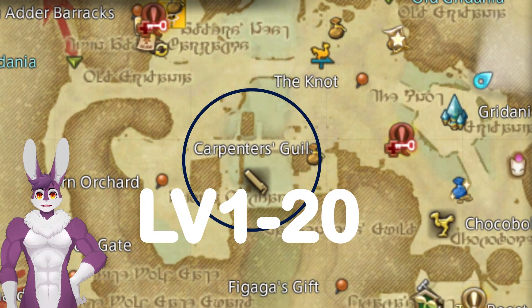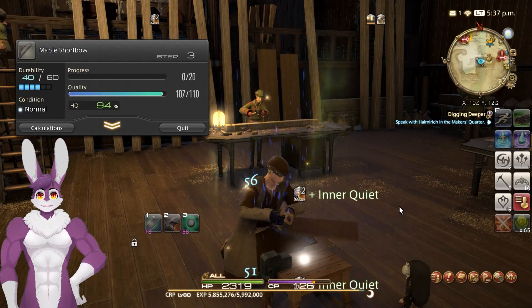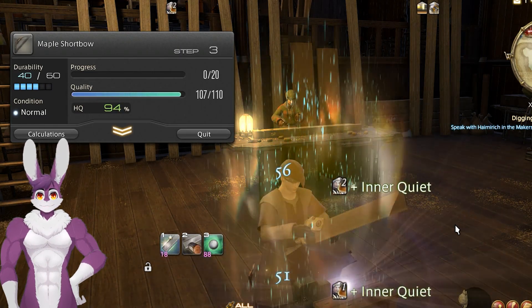Leveling 1 to 20 is easily done at your guild. Use the guild supplier for materials. If you can't find the material, try the tradecraft merchant near the market board. The more steps you take during your craft, the more experience points you'll get. Level 1 to 10 can be done without using equipment and only two different crafts, so don't over-prepare for this.